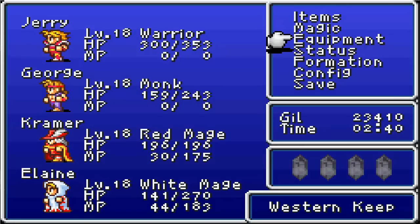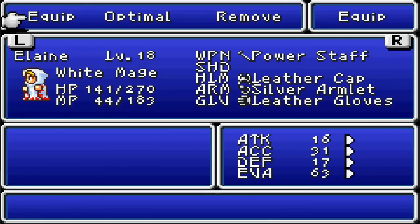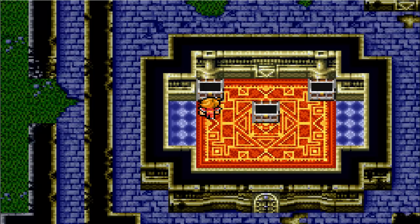I'll actually give that to our white mage. I know we had the Mithril Hammer, but I prefer to use a Power Staff on her. I've already sold that off. Now that we've got all the treasure here, we've got a whole bunch on the old mainland to go collect. I'll meet you outside of Castle Cornelia. I will be right back.